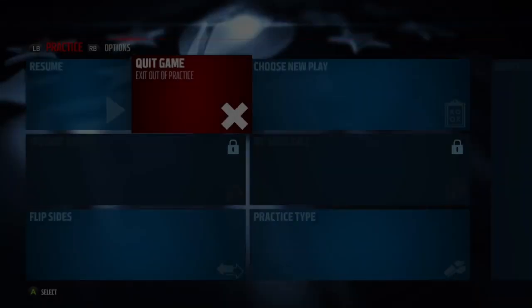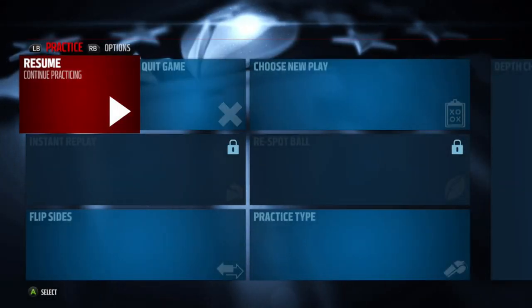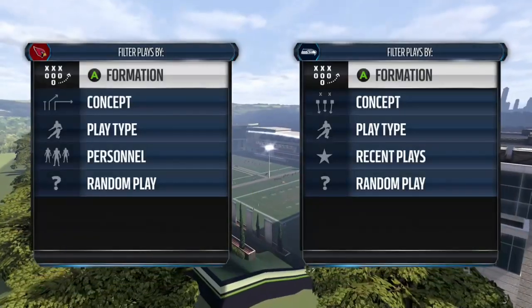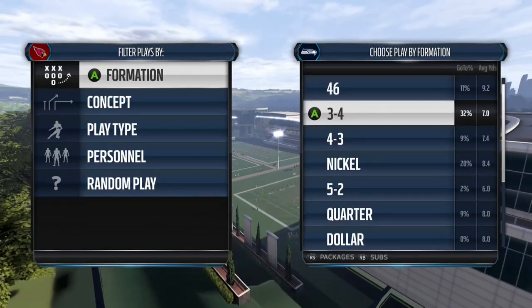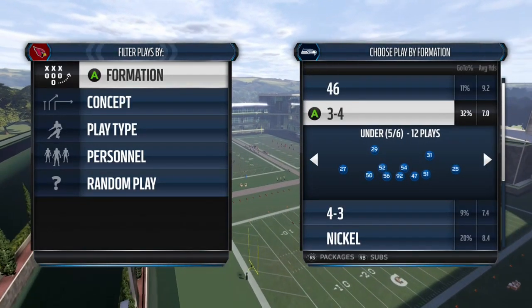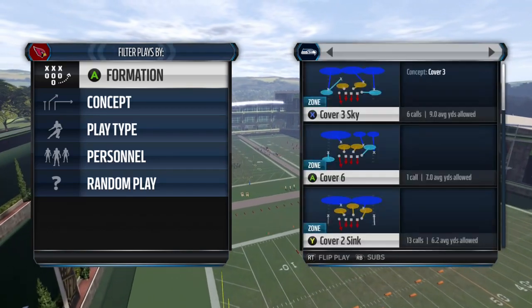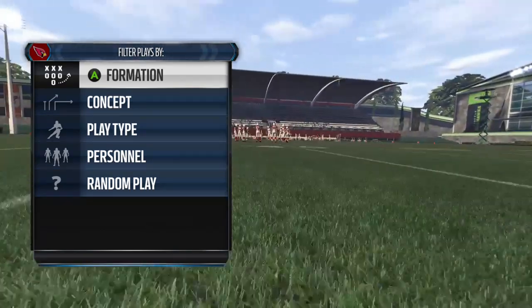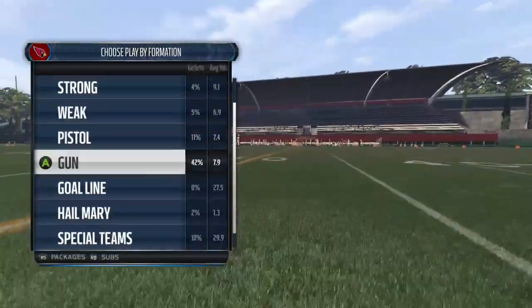Hey everybody, this is Challenger. This is a post-patch B-gap nano. EA just came out with a patch on February 23rd and said they're getting rid of all B-gaps, but as usual they forgot. For the formation, use 3-4 Under and substitute your highest acceleration linebacker into the defensive end spot on the right side.